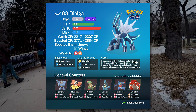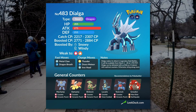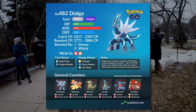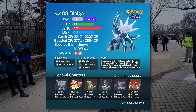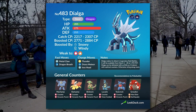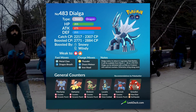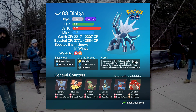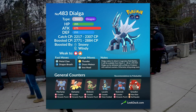At 100% IVs, his catch CP is going to be 2307, and if he's weather boosted, he's going to be at 2884, which is pretty high for a typical Pokemon that you get from raids. Dialga is weather boosted by snowy and windy weather, which is pretty rare for certain areas, but if you are lucky enough to get these weather boosts, I really suggest you go out and raid as much as you can.